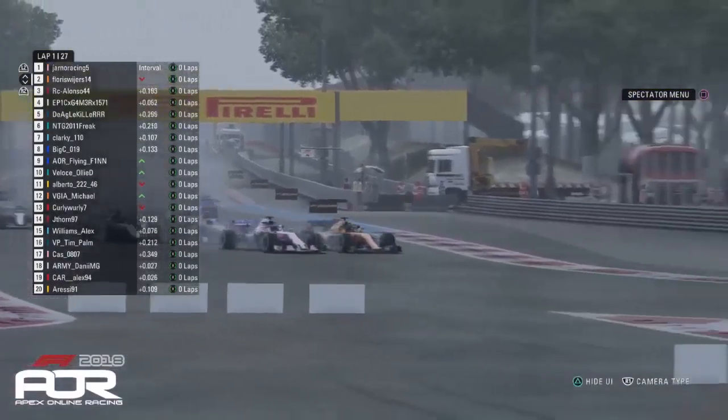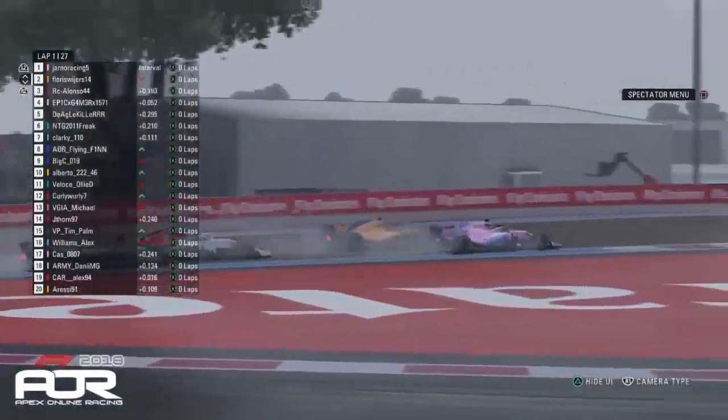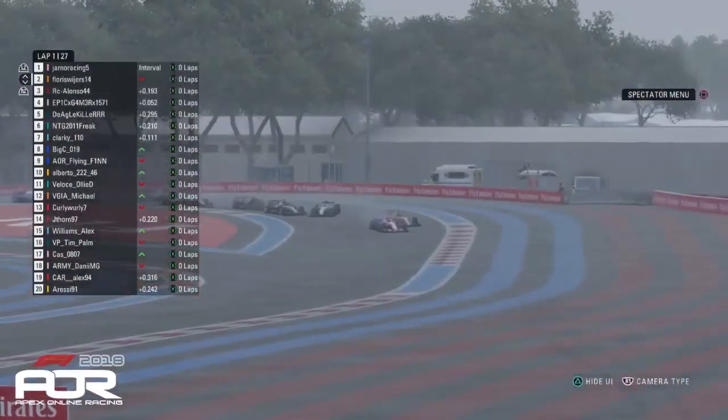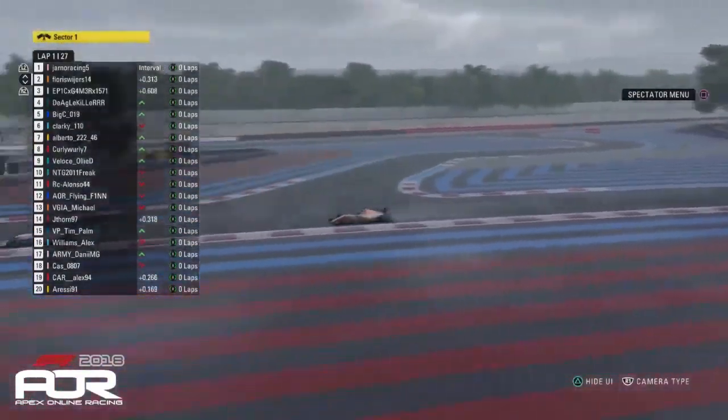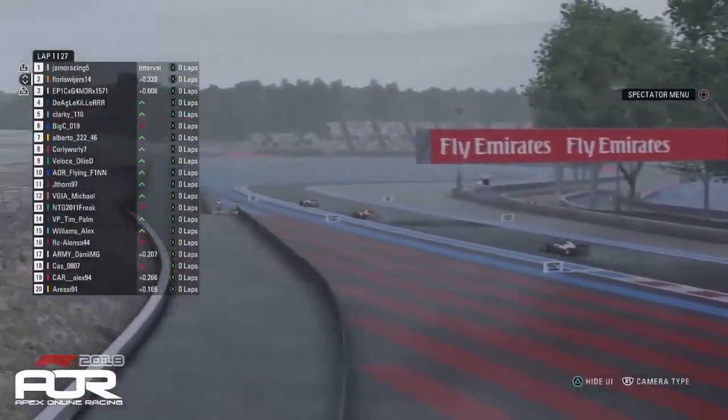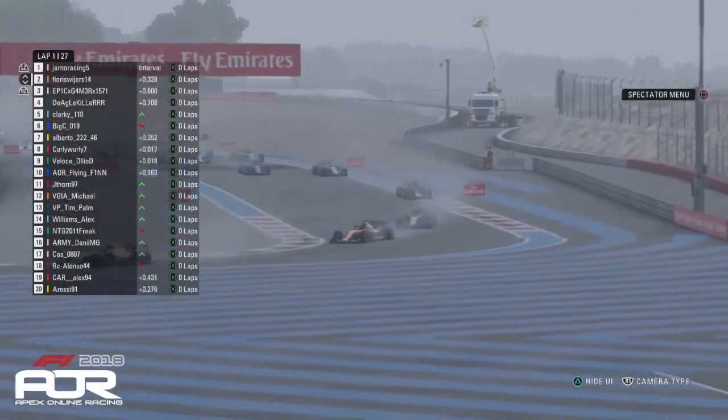Jano is going to have to go to the outside and he's carried much more speed around the outside. I think he's going to have Flores into turn two and he does. Jano takes the lead of the race as Alonso is sideways. He's hit a Mercedes, been carried completely off the track, and we said there might be a crash at the start — it looks like that has happened already.